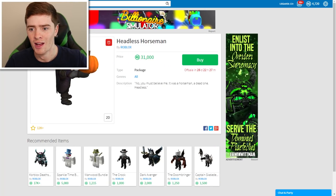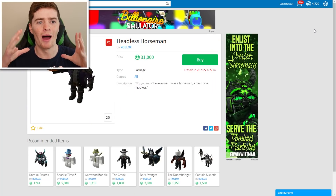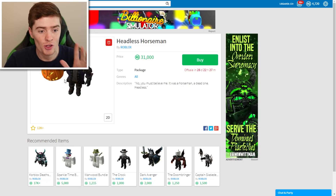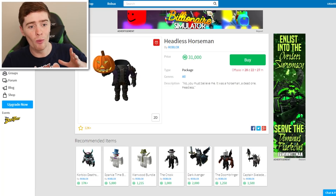A bit of a problem I have is that I don't have enough Robux. If you see in the top right, I've already got 4,000 there. But luckily I have been saving up in my Robux group. I have got enough to buy the headless horseman. So I think I'm going to do it. I need this item.